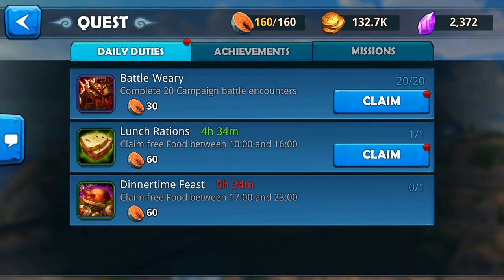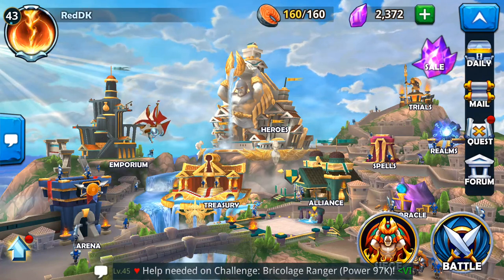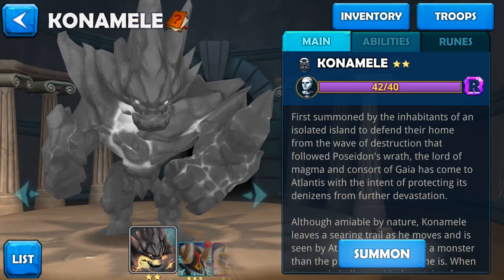You want to have these two quests ready before you activate your 30-minute buff so you can maximize your chance of getting all the stones you need within the 30 minutes. Once you use up all your 160 food, go ahead and claim all these to replenish it.